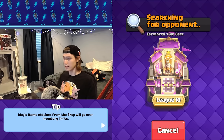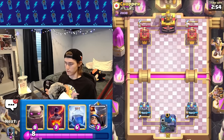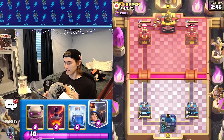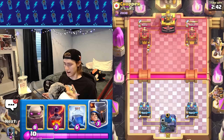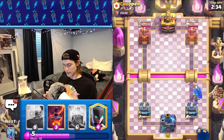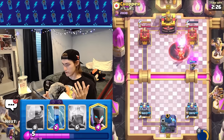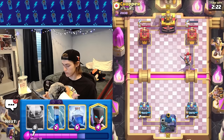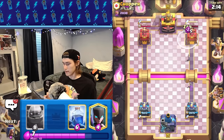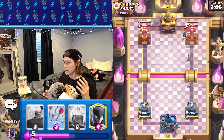We're going to hop right into some ultimate champion games. I'll be explaining my thought process. You basically just want to play very defensively and play off of what your opponent does. I'm not going to make the first move. Although I could go golem night witch first play, the consequences are you're going to get counter pushed very easily. Most of the time you just want to play defensively until double elixir — that's when you go in for the golem push.